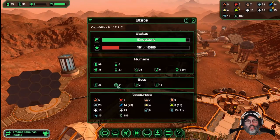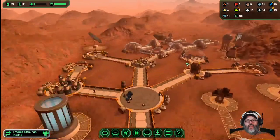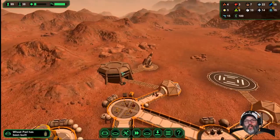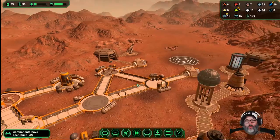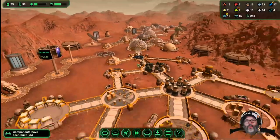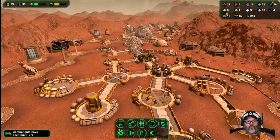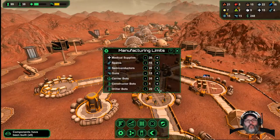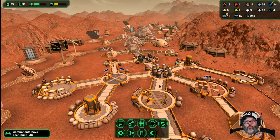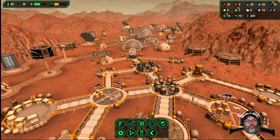Carrier bots: 21. Constructor bots: 2. Driller bots: 15. You're not working — one, two, three, four, five, six — that would be 18. Let's raise driller bots to 25 just to make sure we've got enough always working out there. And I'm going to raise carrier bots to 40.